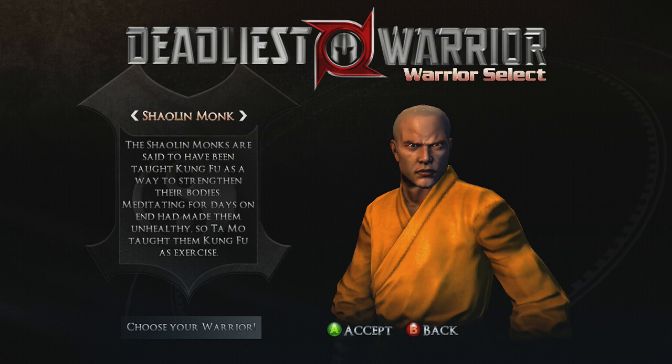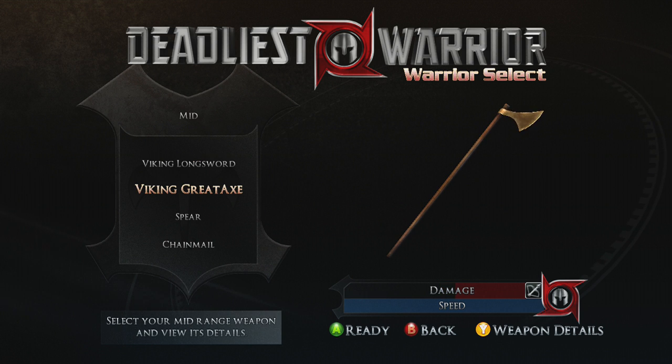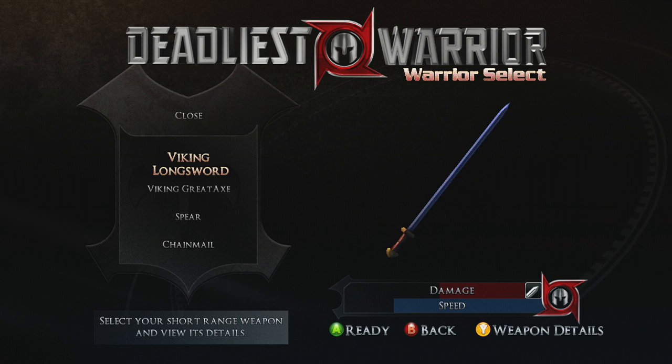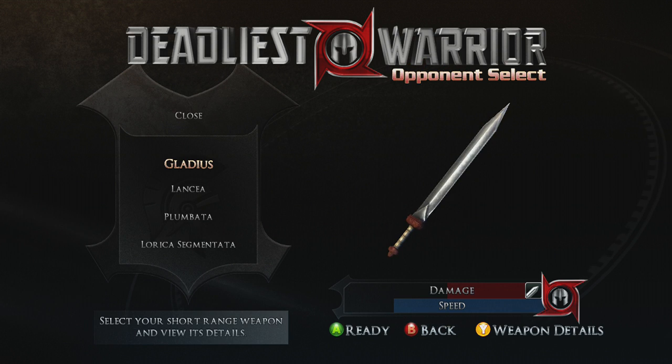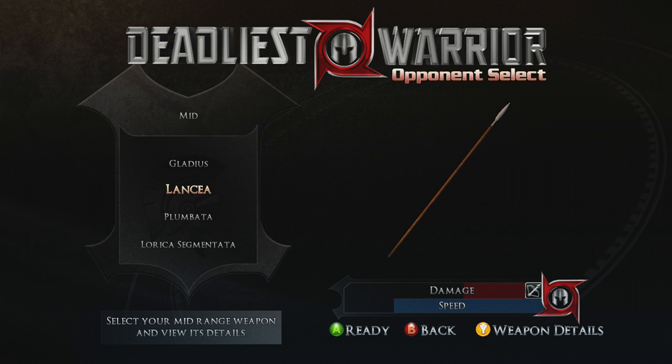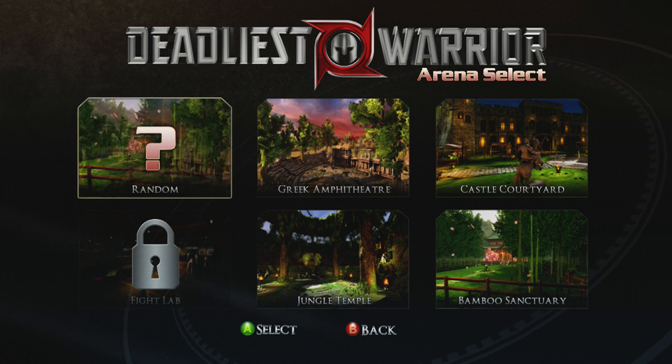The last three are downloadable characters. I'm going to choose the viking first. You get to change weapons as you go along, because when you play the arcade you can unlock more weapons that allow you to customise, but unfortunately I haven't completed the game with the viking yet. I think we'll have him up against the Roman centurion — another character I haven't completed the game as. First level I'll show you is the cusp courtyard, and I'm going to do four fights so I can show you all four levels. I have not unlocked the fight lab yet, unfortunately.